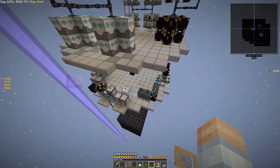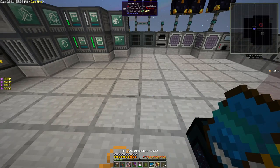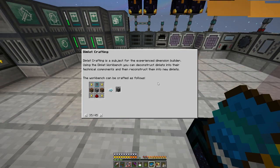We need rarity sixes. Let's go into the manual. We're going to be crafting this dimlet unless we happen to get it out of the enderman farm or from what we're going to be working on later. We've got this workbench here and we've already built it.